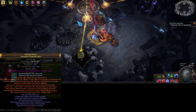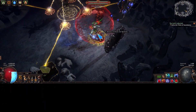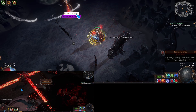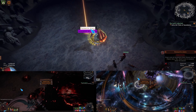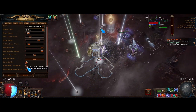I'll leave you guys with a minute or so of juiced scourge map gameplay. I have done Maven and Sirus with this build, though they weren't deathless — I made a couple of embarrassing mistakes like flame dashing directly into a storm from Sirus or into a laser beam from Maven. Maybe I'll make another video on that if there's enough interest. Anyway, enjoy the rest of the video and have a nice day.